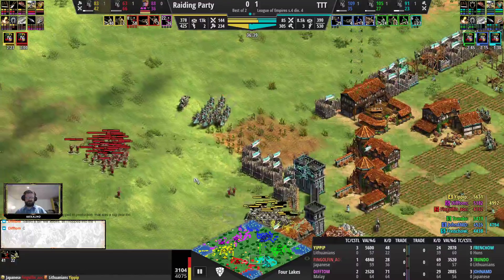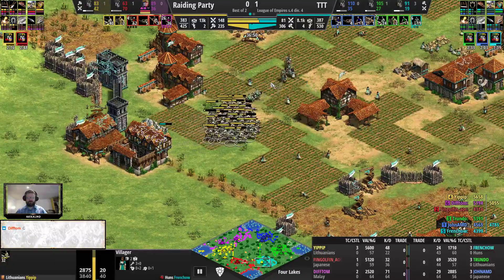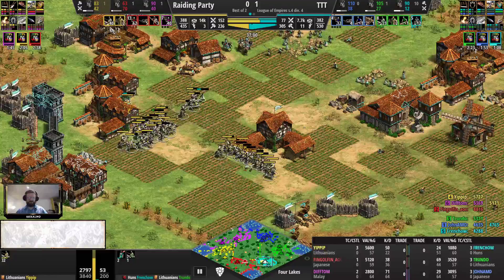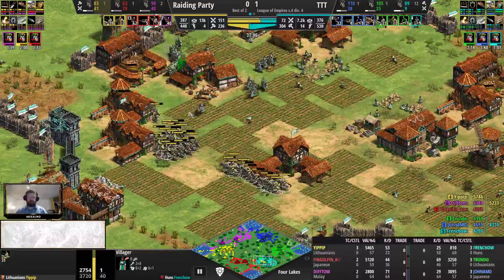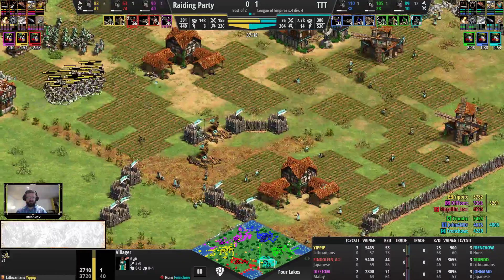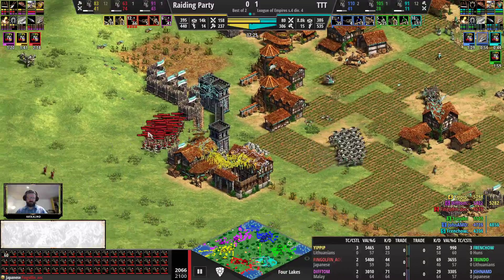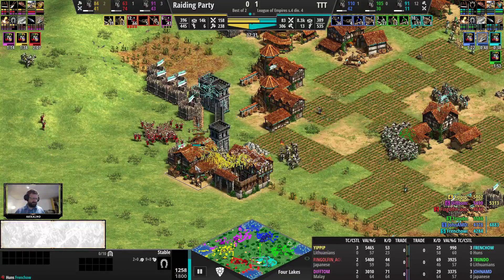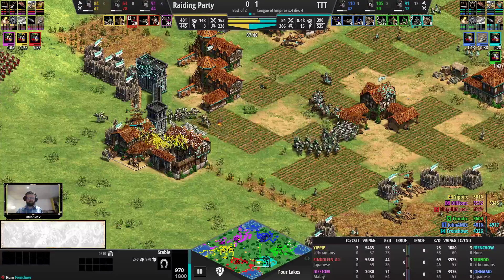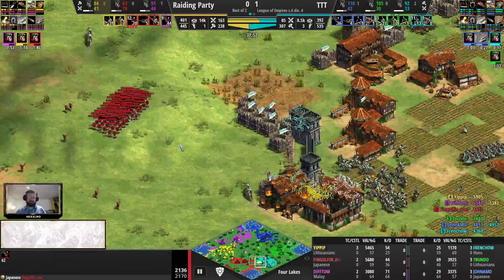You get crossbows in the stable as the Teutons - I didn't realize that. That makes sense, a good way to save numbers. Now Yipip going in for the raid - questionable to commit knights to raiding now, but he's going to get great value sniping villagers. He risks losing quite a bit of knights with two minutes still to Imperial Age. 25 knights to 39, and they're both going in at almost the same time. If Yipip loses large knight numbers here, it's suddenly Truendo's advantage again. Fingol Finn's crossbows - are they actually trapped here now?